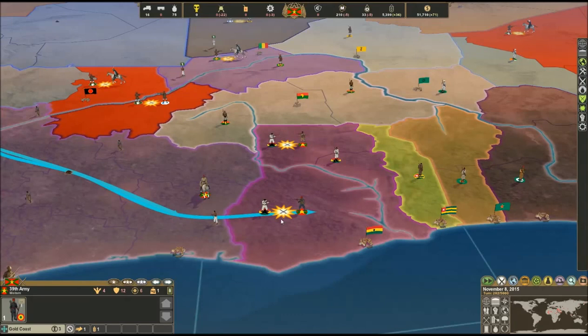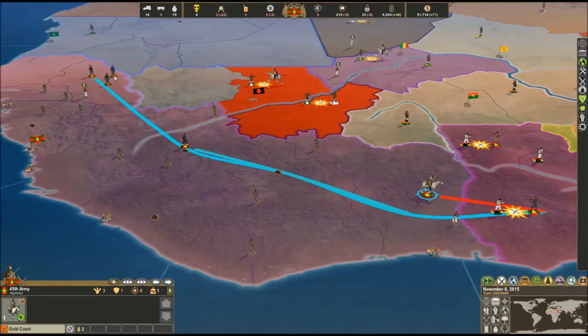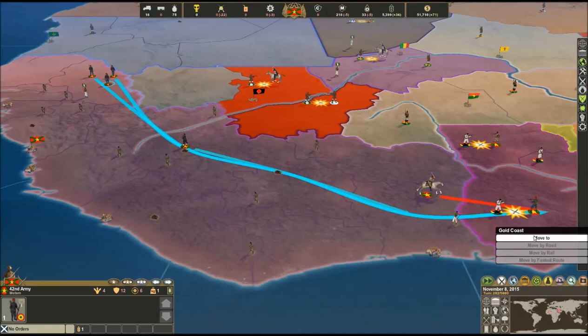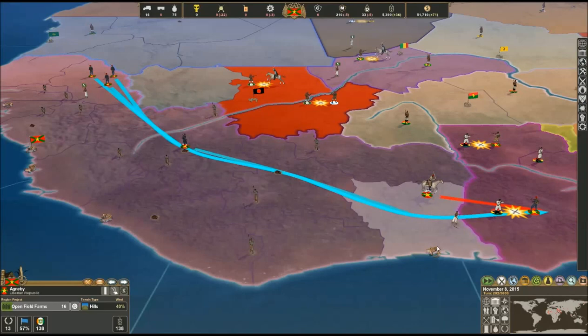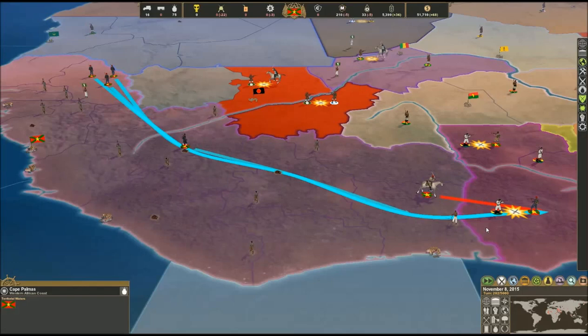Right now we're not doing very well on the lower battle but pretty well on the top battle, so I'm going to order another cavalry charge in the Gold Coast. We're going to move the rest of these soldiers here. Hopefully we don't have a rebellion - we've got Islamic rebels over here but we're going to try to ignore that for now. Just to be safe, I'm going to build some infantry and light cavalry in one of these provinces because this area is not going very well for us.